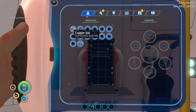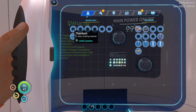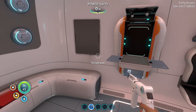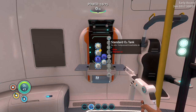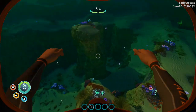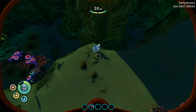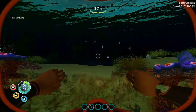I have one copper and one lead — that's a good start. My next priority is the air tank. It's really easy to make — just need some glass and some titanium. It's getting almost dark. We need quartz, which is found basically everywhere. I need four of them so we're almost done.